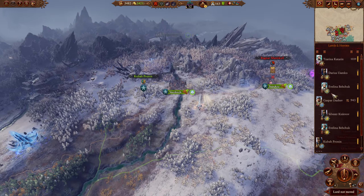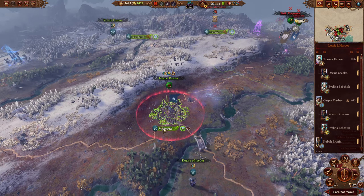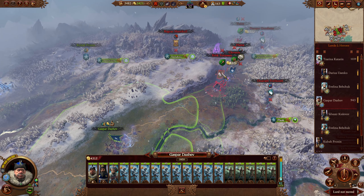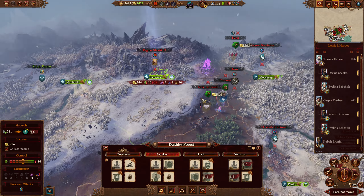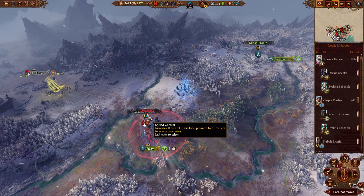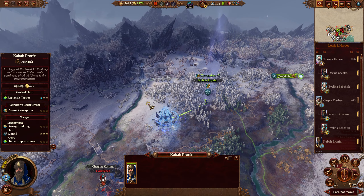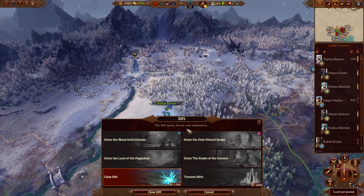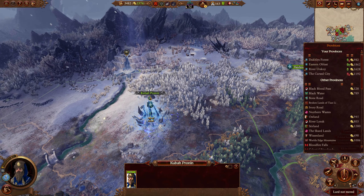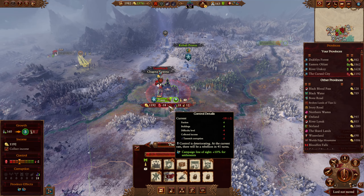Gaspar is here now. We'll send him over here to defend against all these enemies — that's definitely going to have to happen. We should have a couple of extra units. We're upgrading the forest too. Good thing to close the rift because the corruption is really killing us. Are we collecting income everywhere? We are.